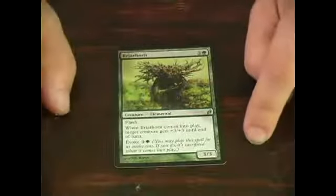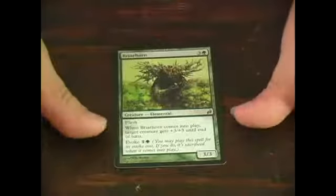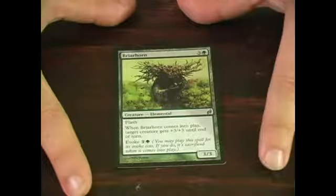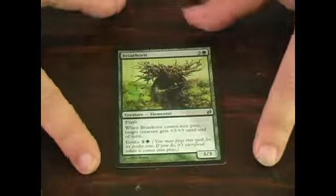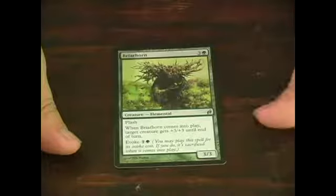Being an uncommon, you'd expect an ability — and you're actually getting two. This elemental has flash, which means you can play this creature card at any time that you could play an instant. Additionally, whenever it comes into play, target creature gets plus 3, plus 3 until end of turn.